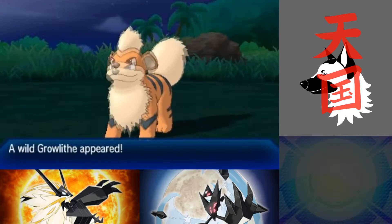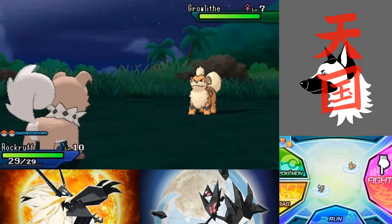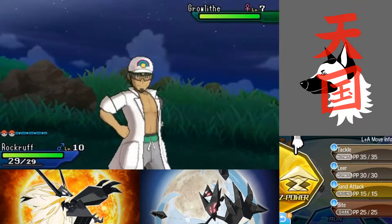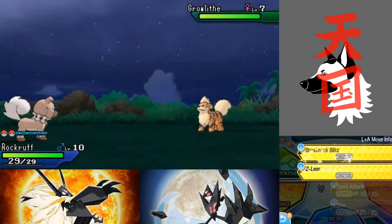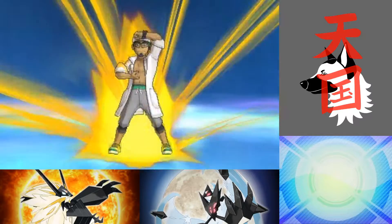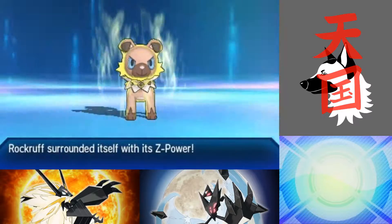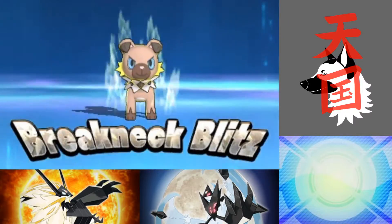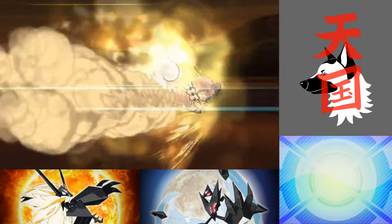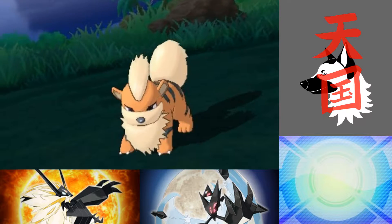Growlithe! Don't you dare use the super move on him. I guess he's about to show you how to use it. So there are two different moves he has that match the type. He does his little animations and then — Breakneck Blitz! This is almost like a super power move, like in a fighting game. It is extremely powerful. Noooo! How can you do that? Poor Growlithe.